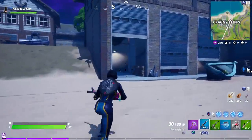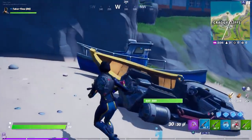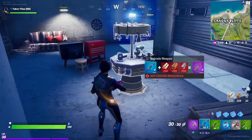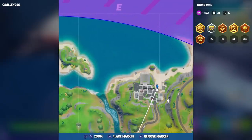The next location is in Craggy Cliffs. There's a little workshop right here in the cliffs section near the beach area. Come up past this yellow canoe and there's the workshop. The exact location is just a little past the S in 'Cliffs.'